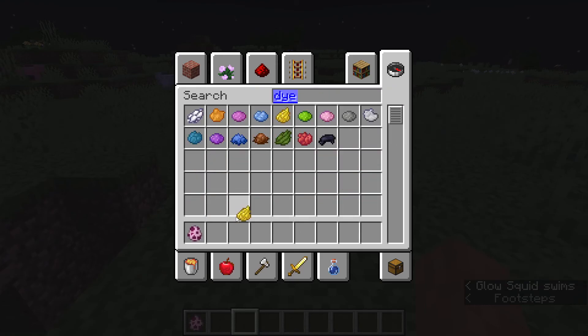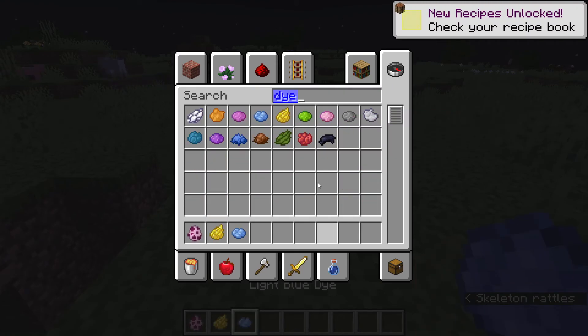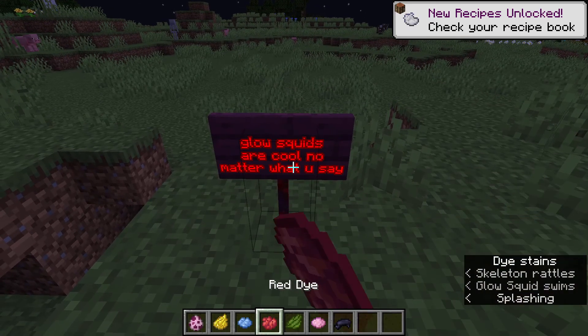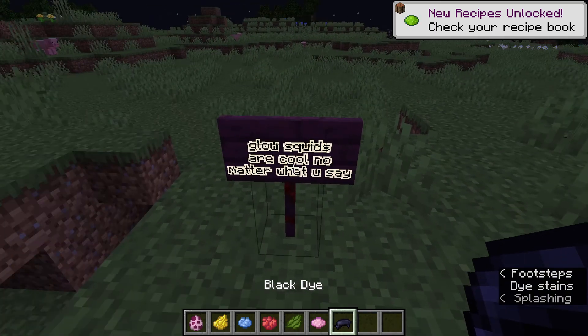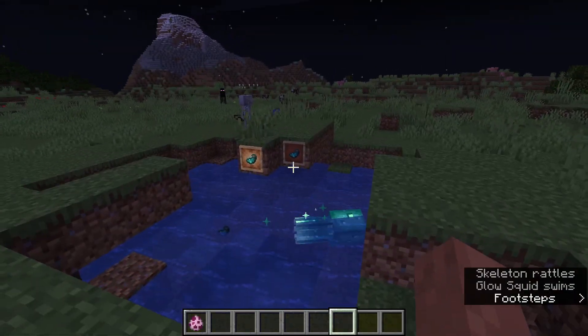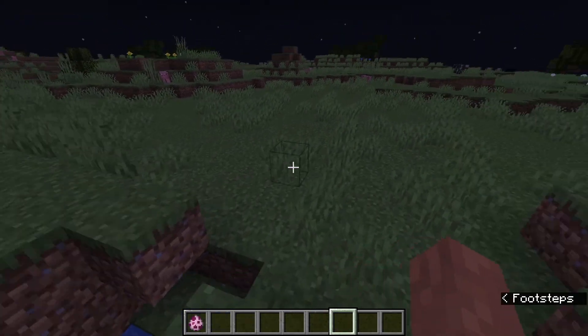You can do yellow, light blue, black, pink, green, red — they all look different and they all have that glowing outline. That one looks really cool. That's the glow squid. You can also find them in caves in the water.